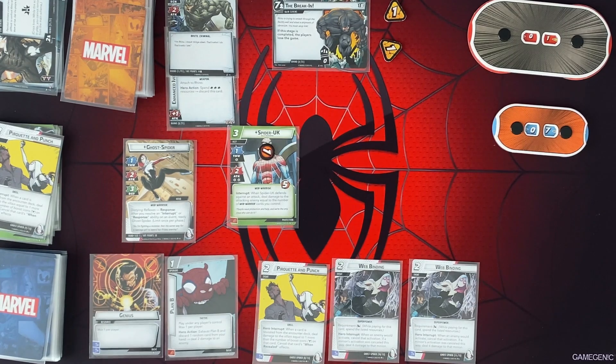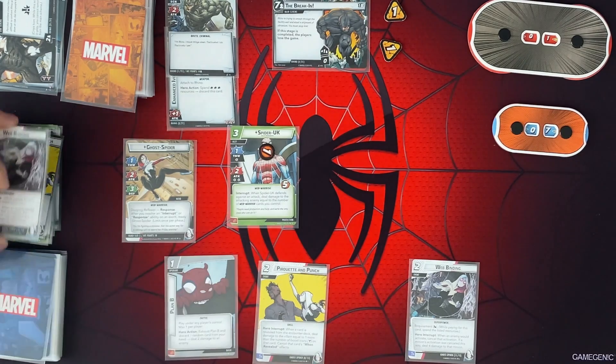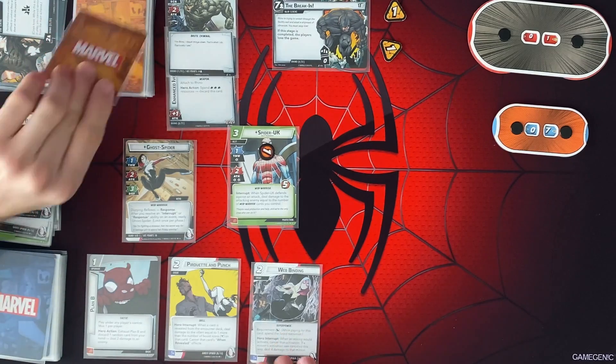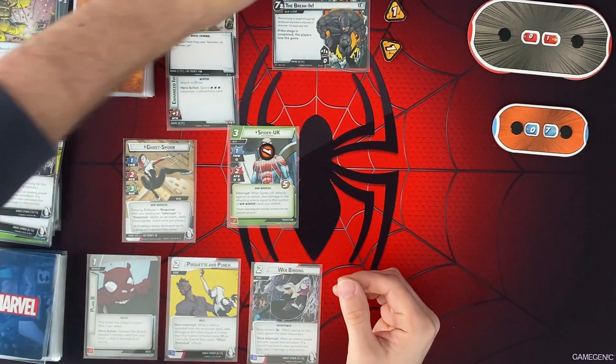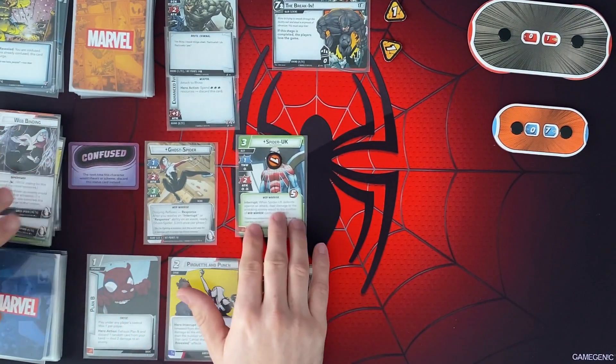Let's just do that. So we're going to pay this — when an enemy would activate, cancel the activation. So Rhino is not going to do anything. We are going to get an encounter card. When revealed, you are confused. If you're already confused, this gains search. So we're going to get a confused card on Ghost Spider right here.